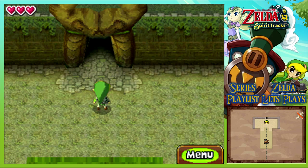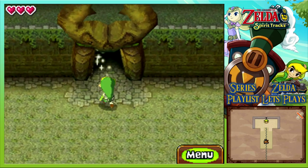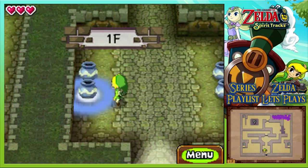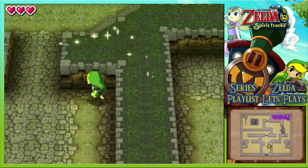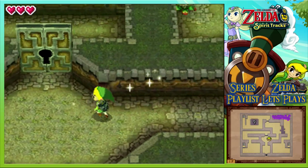Welcome back to the Legend of Zelda Spirit Tracks! We've met our first dungeon, we've reached it, and so we step inside to find what puzzles it has. On the first floor, let's take lots of lovely rupees. I'm already up to 109 again - not bad. I could buy myself some prized postcards.